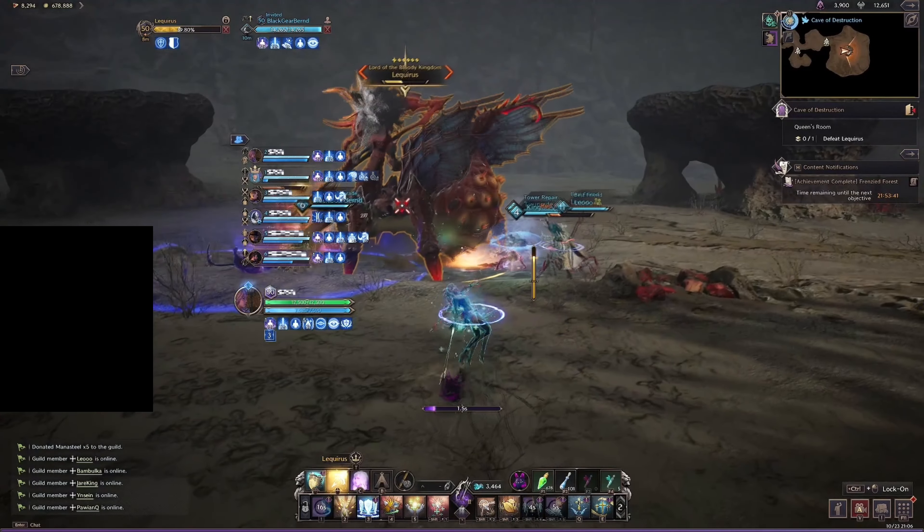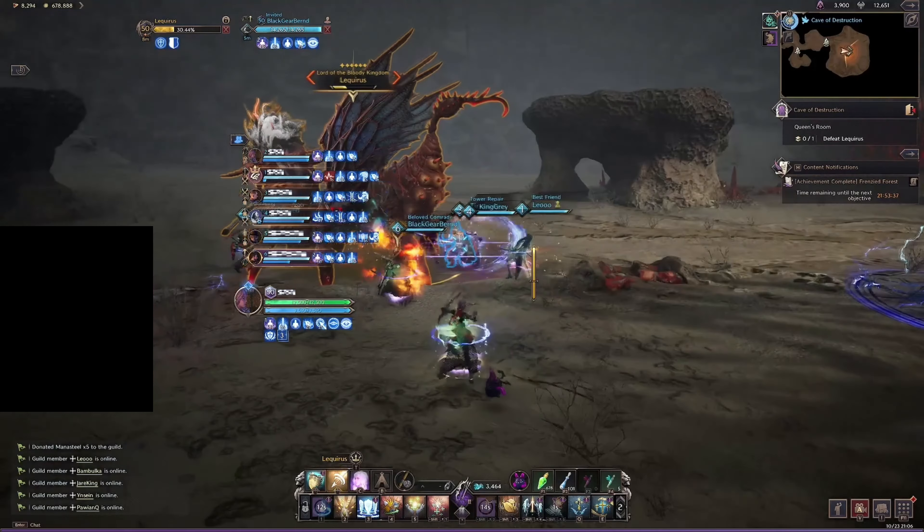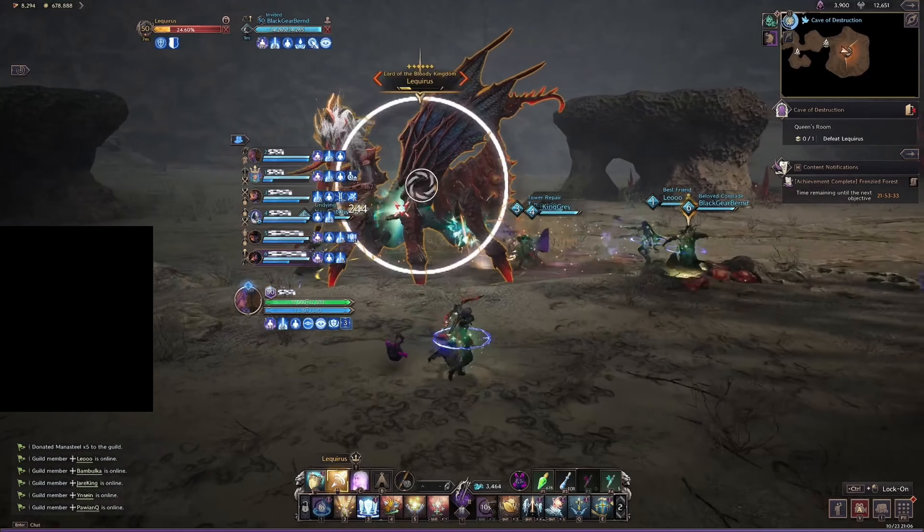Your main objective is to keep using swift healing while doing as much DPS as possible, and then once in a while when multiple teammates take damage, use the AOE combo.